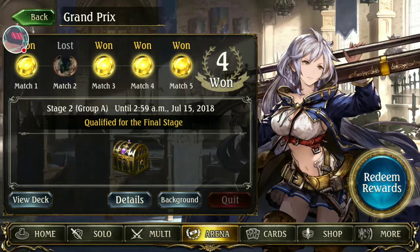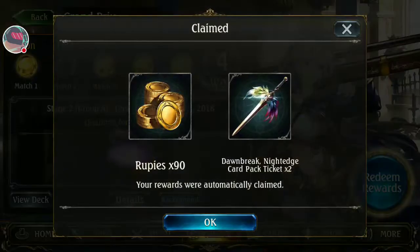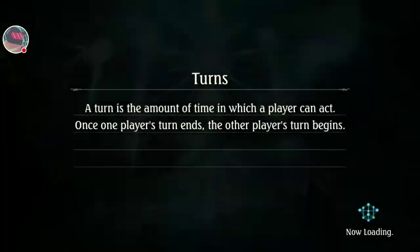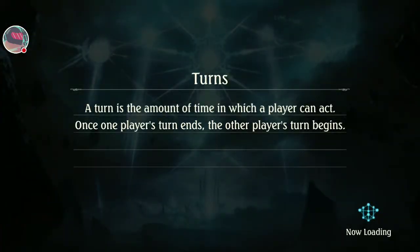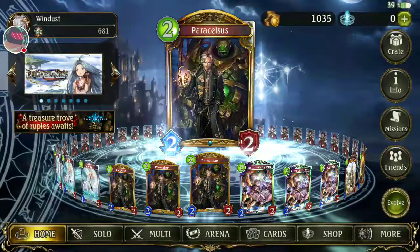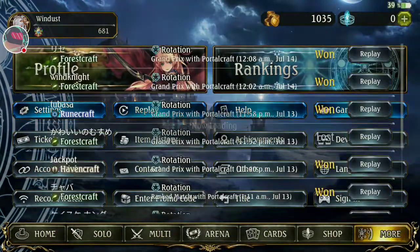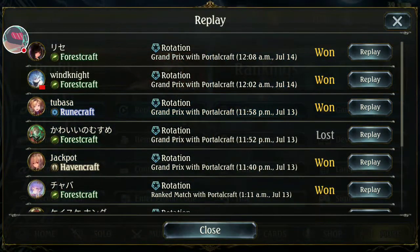Let's claim our prize — nice! For the footage, I will show you the trend of the nowadays Grand Prix. As you can see, I face Forest craft many times: Forest, Heaven Forest, Runecraft Forest, Forest. Basileus showed his power in the last two battles.